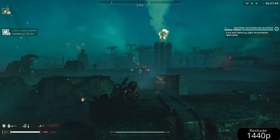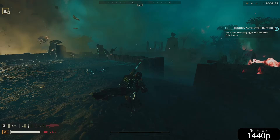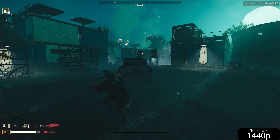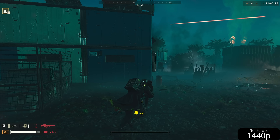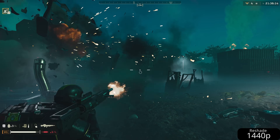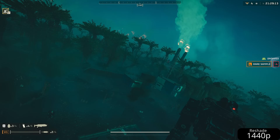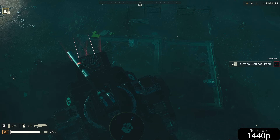Now we can enable the shader responsible for sharpening the upscaled image. Reshade has a few options and we're going to use AMD FidelityFX Contrast Adaptive Sharpening — also called CAS for short. This is actually the same sharpening filter AMD uses for FSR. However, in FSR 2.0 they added a temporal aspect to the upscaler and further improved it in FSR 3.0. These versions require being implemented by developers because they rely heavily on in-game vector data to achieve this.